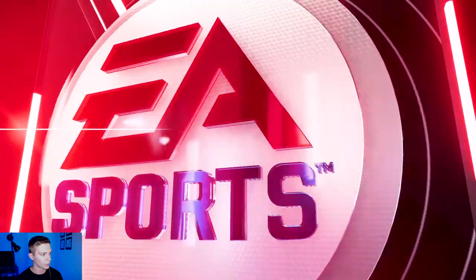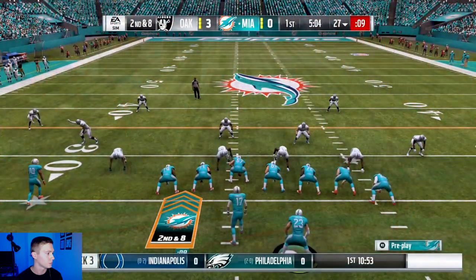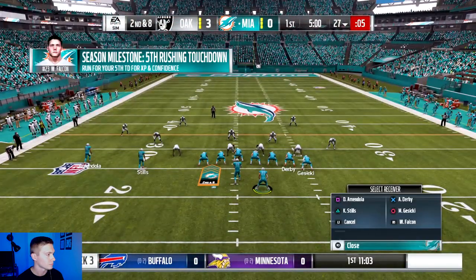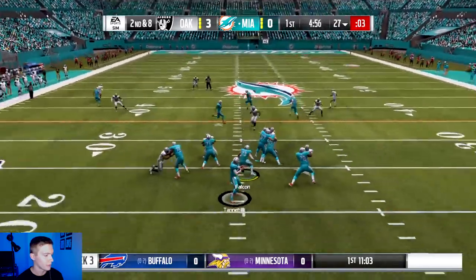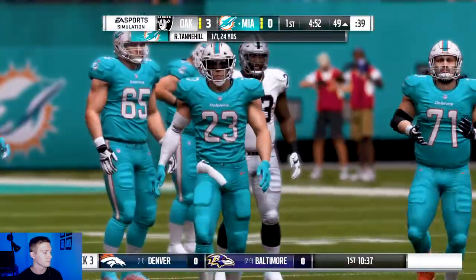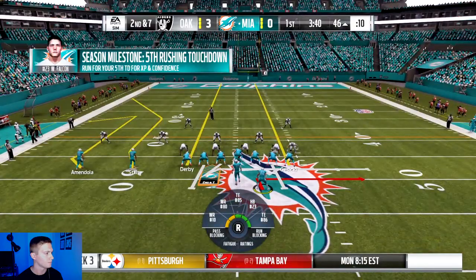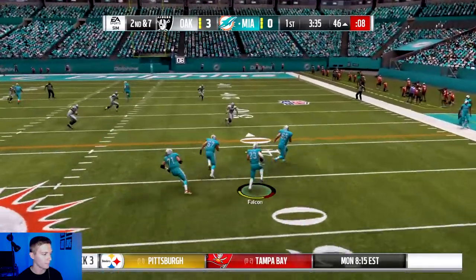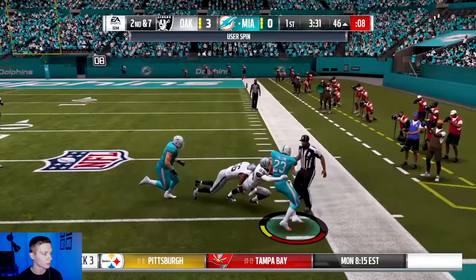Last week he had 24 carries, 122 yards, and two TDs rushing the ball. Play action pass — Tannehill throws deep and I got Zeki for a first down. Second and seven now. Got Wade on a screen pass, got it going, spin, first down. Good play.